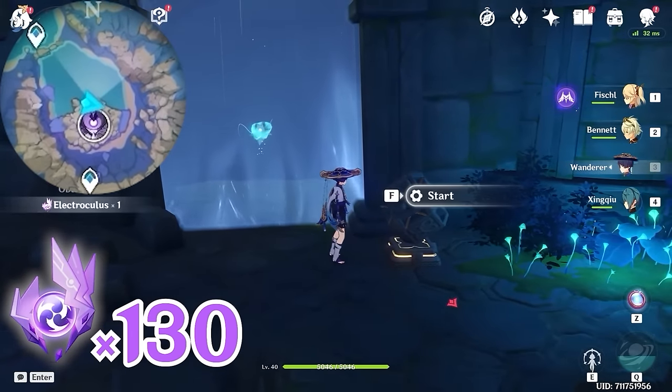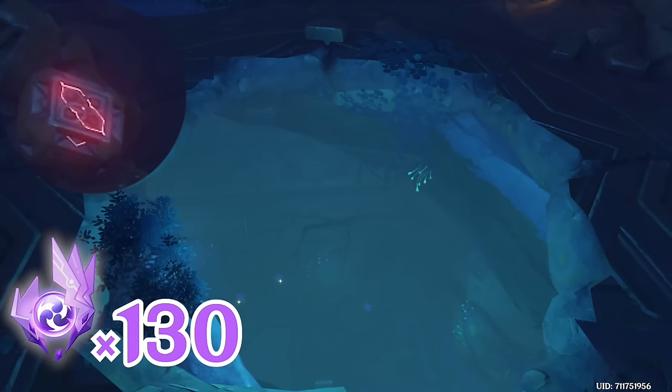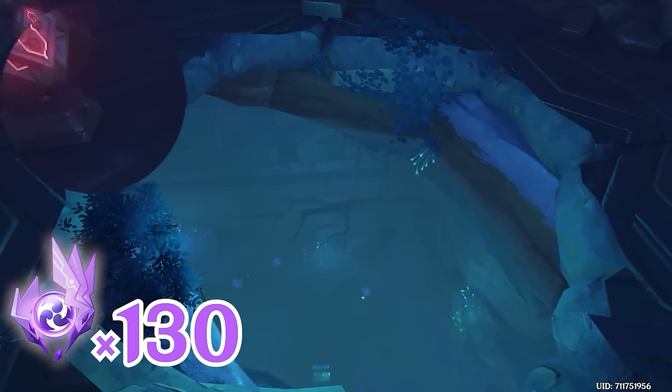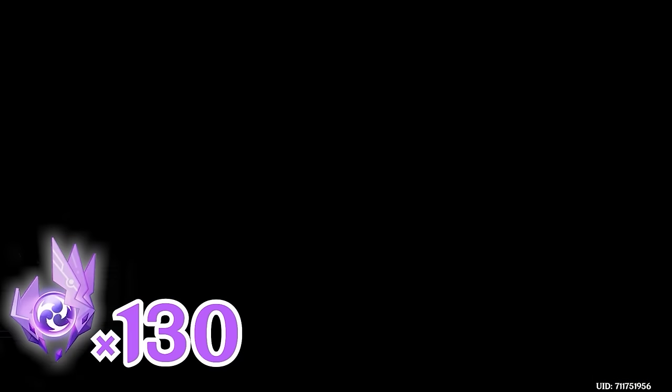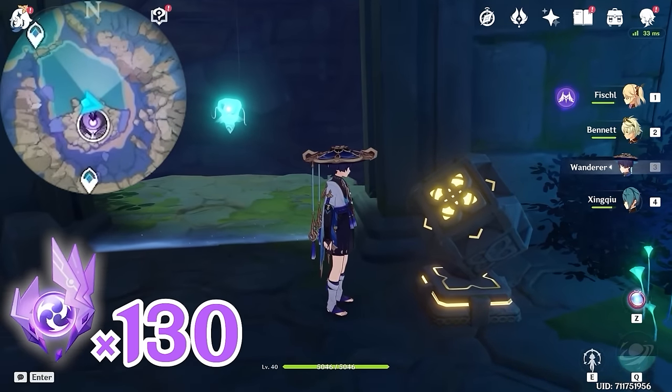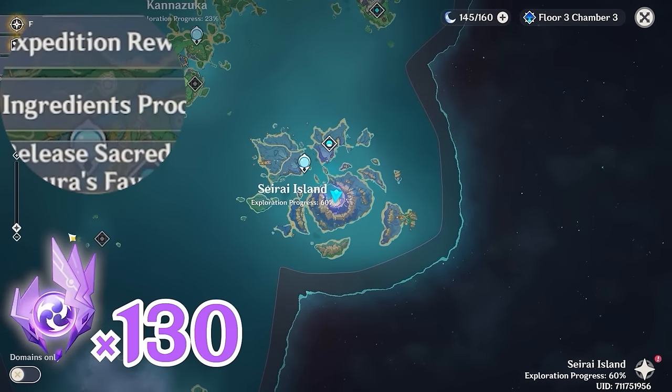Interact with the switch and the water level will disappear completely. Underneath there are several chests, so remember to take them. And that's all the Electroculi on Serai Island. You should have at least 130 Electroculi in your inventory if you have collected all four islands.